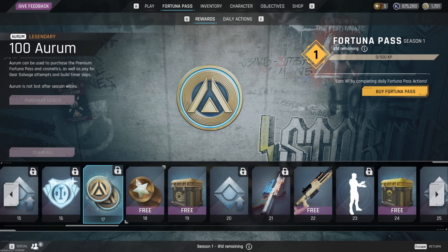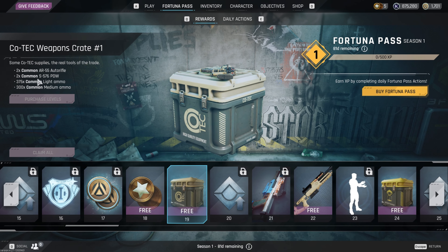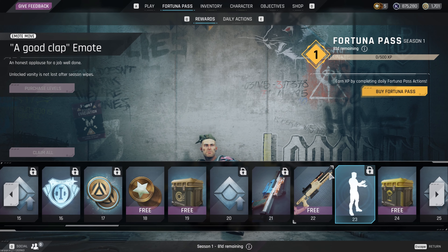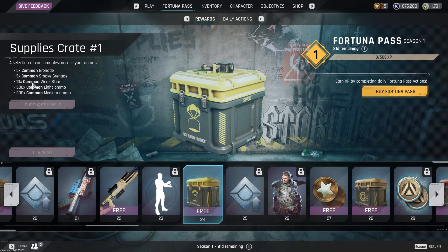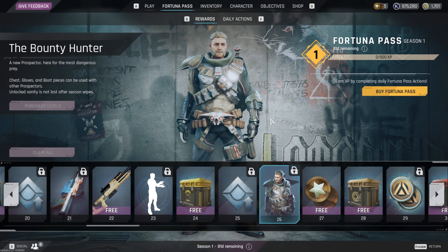More Aurum, more insurance tokens, another crate with some weapons and ammo. XP boost. The Marshall skin for the C32 bolt action, and a free bolt action. A 'Good Clap' emote — I'm gonna assume the guy is just clapping. Emotes don't preview for some reason on this game for me. Another supply crate this time with some grenades, ammo, and stims. A new prospector — the Bounty Hunter — this guy looks pretty cool.